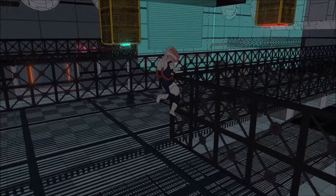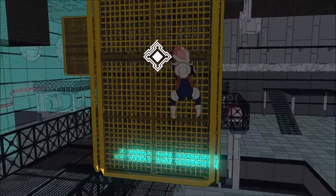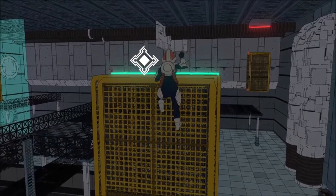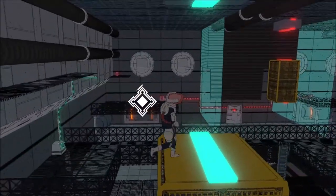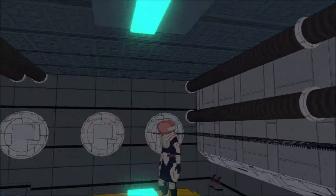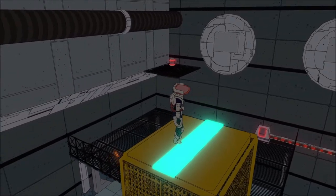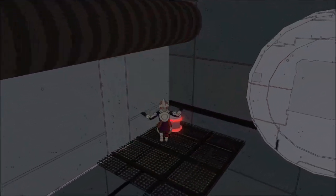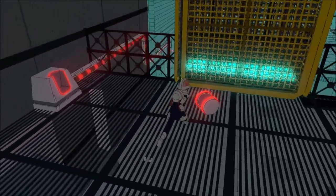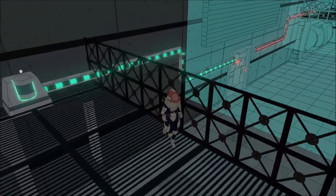Activate the power station on the left and then grab the moving pillar. When you're close enough, jump over to the battery and put it into the power station. That's half the door taken care of.